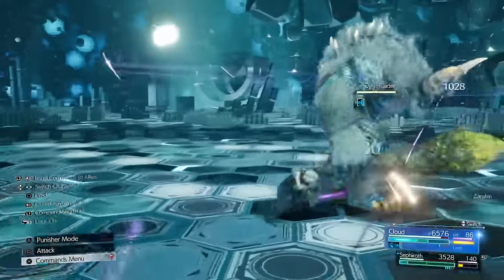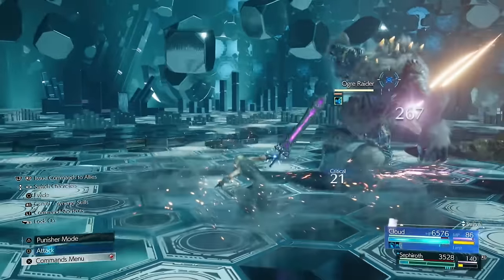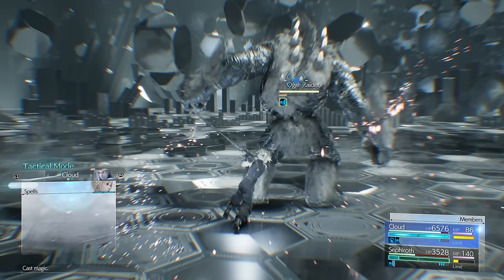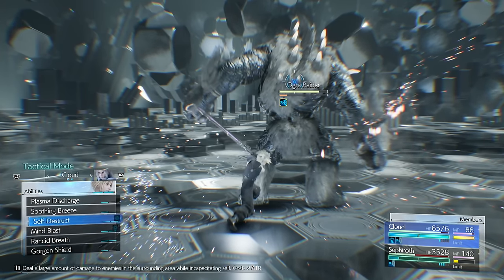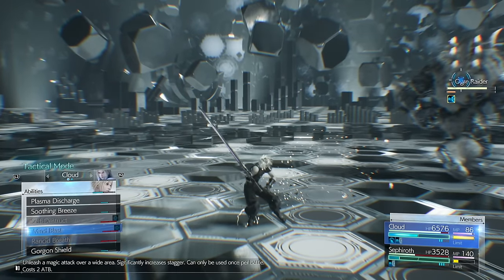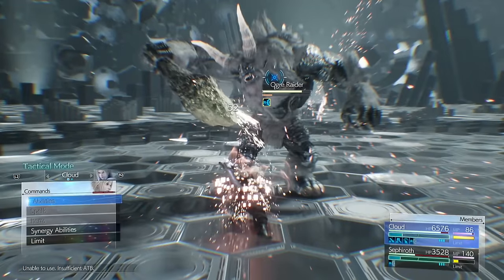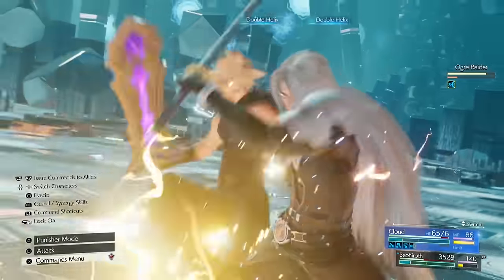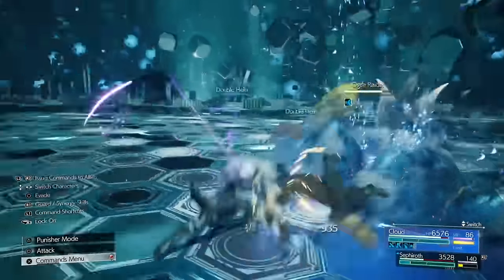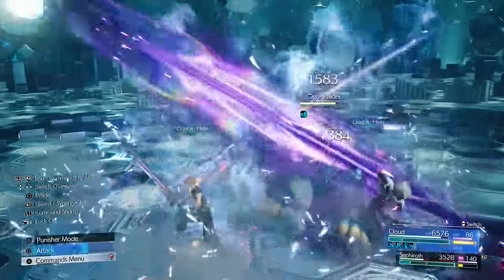We're just doing the normal thing — getting all the bars built up so we can get the synergy ability going. I like to have this pause function when using abilities because they're still moving but at the tiniest rate, which gives you time to think about what's best to do. With the synergy ability off we've got access to infinite MP with Sephiroth, so we can heal up and blast it with magic if we really wanted to, or just practice with the actual attacks.